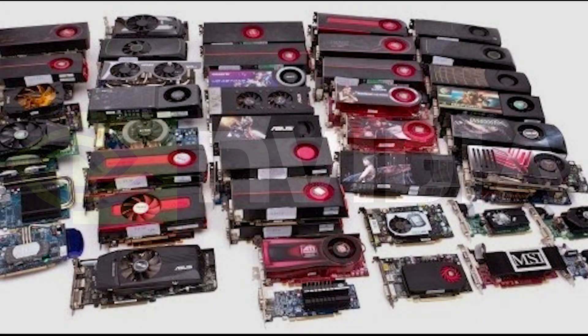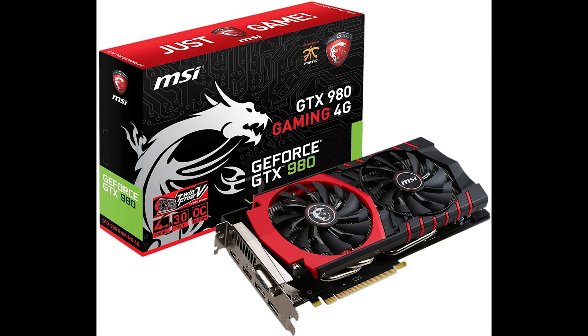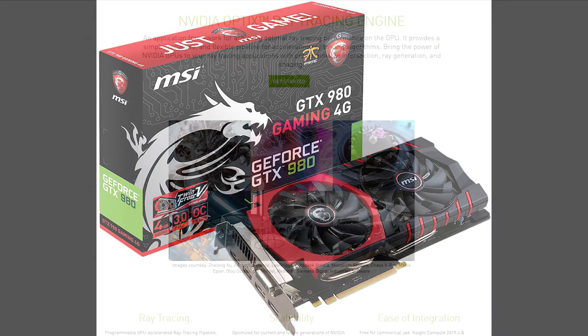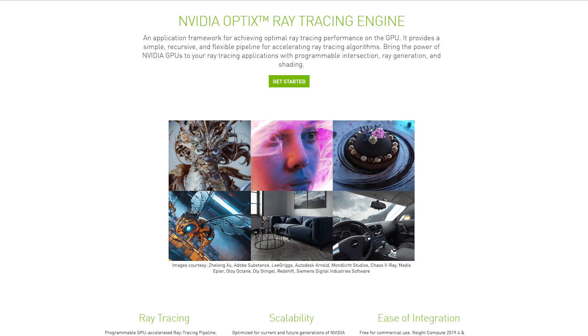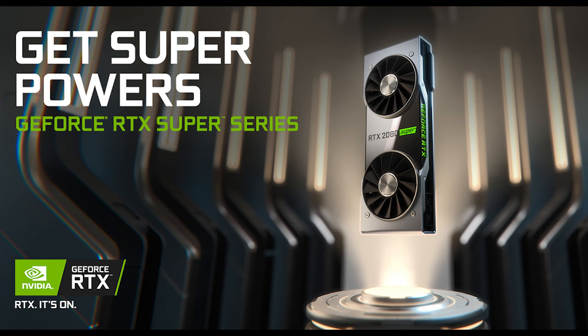What about earlier cards? Daz Studio and Poser 11 both use CUDA cores, found in all GeForce cards going back as far as 2008. But the amount of memory will be an issue, especially if you plan to render scenes with more elements. Realistically, it makes no sense to consider any card earlier than 2014's GTX 980 or 980M with its 4GB of memory. Poser 12 also supports Optix architecture for a massive speed boost. Optix can be found on 20 series RTX cards as well as the 30 series, though these cards are currently overpriced even in the second-hand market.